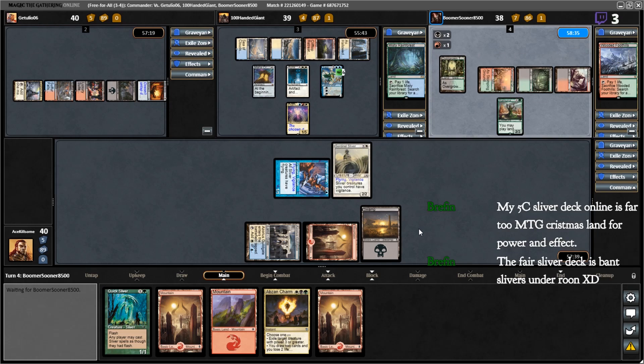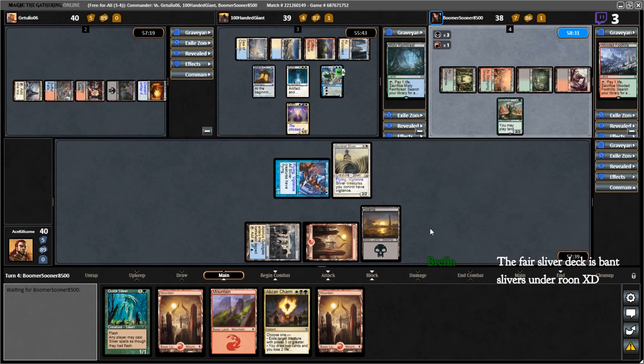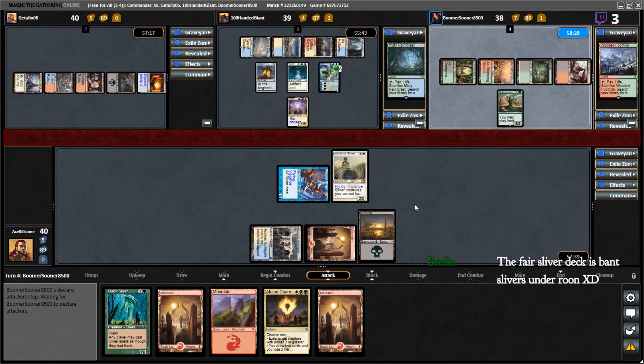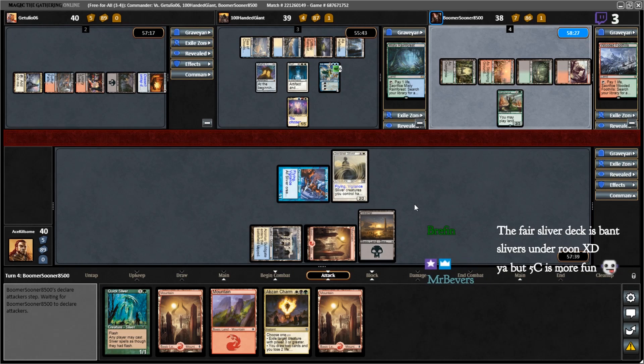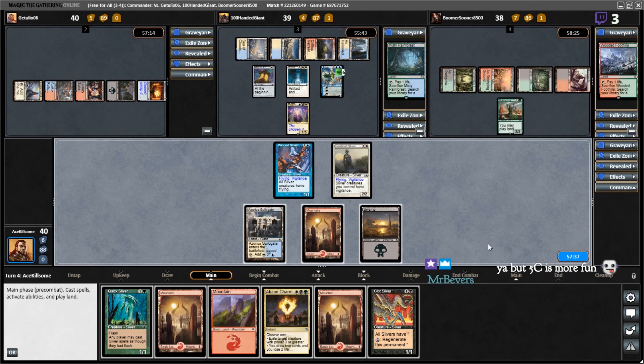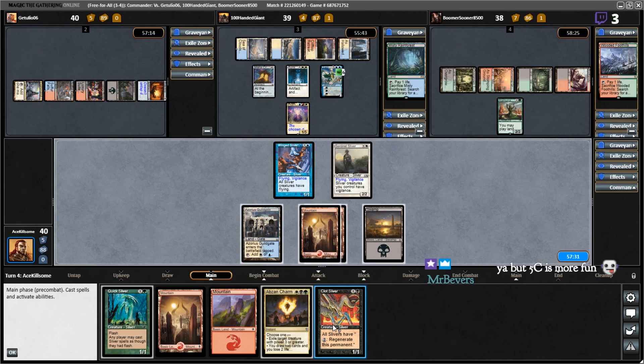This one isn't super powerful, but it's a good relaxing deck for the most part. The average cost of any of the creatures is 31 cents — or at least it was when I built it. The First Sliver itself has gone down significantly since the set came out. Hey, there we go — I actually have something I can play: Clot Sliver. Regenerate — still can't do this, really kind of annoying.